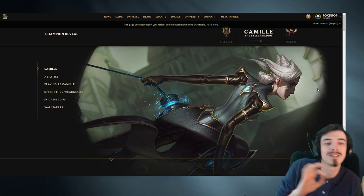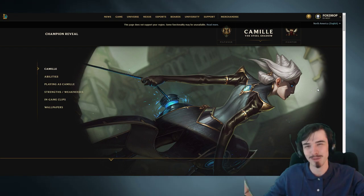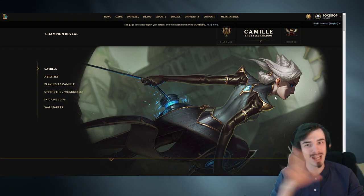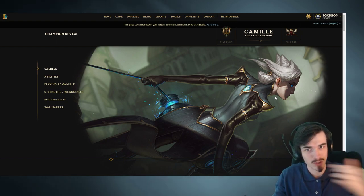This is Camille - or Camille or Kimia, whatever you want to pronounce. I don't quite know how Riot's going to pronounce her yet, but depending where you're from, you might pronounce her in different ways. She looks to be like kind of a duelist semi-assassin champion. She looks kind of cool, that's for sure. But how specifically is she going to work as a jungler?